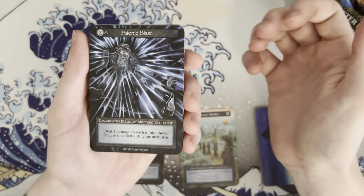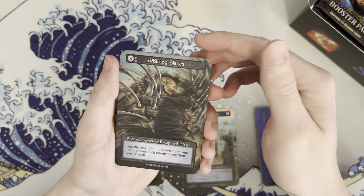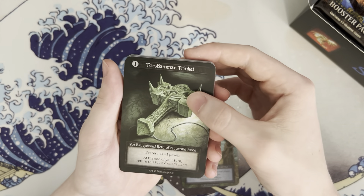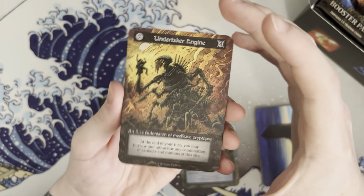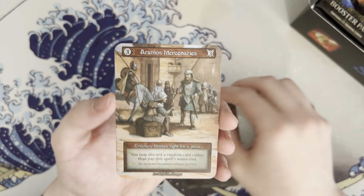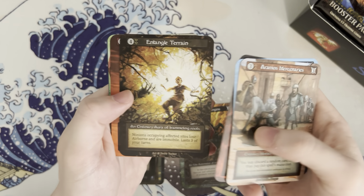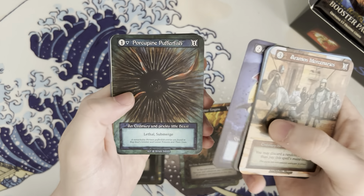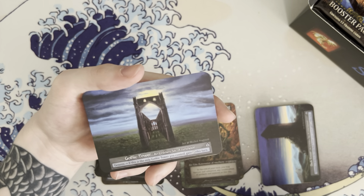So psionic blast is our first exceptional, then whirling blades and Thor's hammer trinket — good old Thor — wow, undertaker, engine. Just crazy, the artwork on this stuff. Then we roll into the commons: scarecrow, boil, entangled trail, beast of burden, spin attack, porcupine, puffer fish.